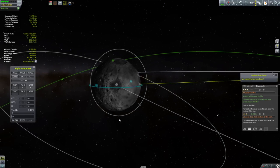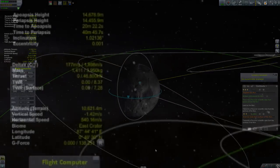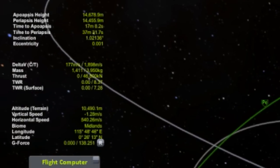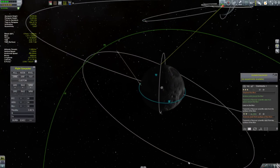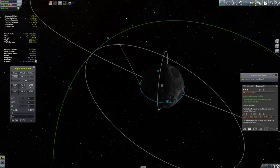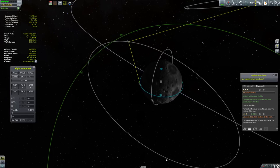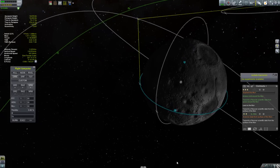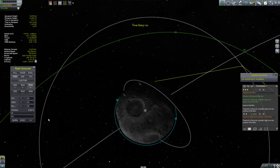One thing you might be noticing as I'm going around is the data at the top left corner — that is Kerbal Engineer. It turned out that all this time I had the 0.25 version of Kerbal Engineer, the old version, still installed, and suddenly realized I don't have the 0.90 version. So I got the 0.90 version and the look of it is, I think, vastly improved — it's much less obtrusive. You'll see that data moving around a little bit as I start to get it into the places I want it to be.